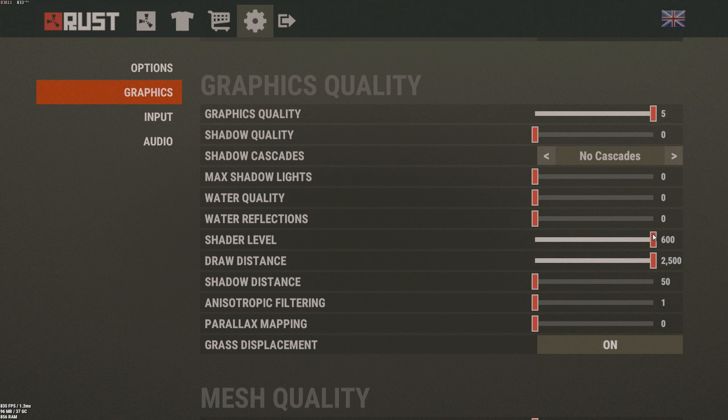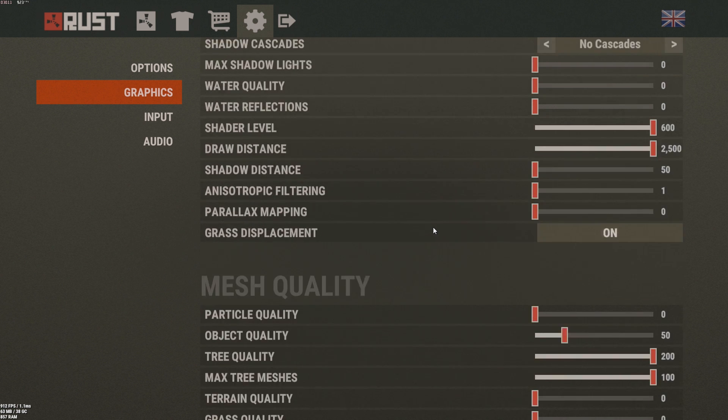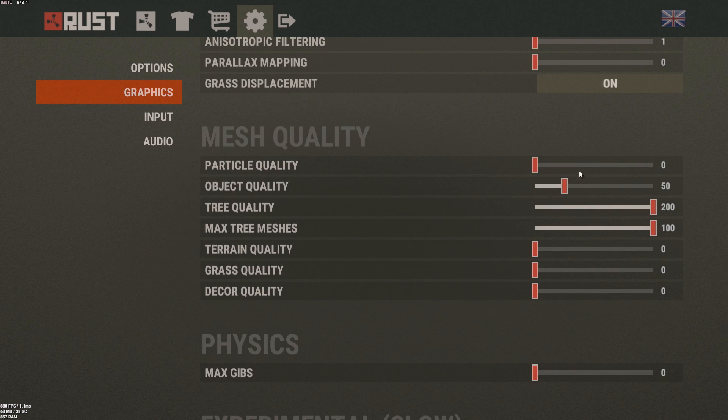Shadow Distance: set that as low as it goes. Parallax Mapping: set to low. Grass Displacement: I turn that on so that when you run over grass and there's a weapon or item, you can find it. Feel free to copy all these settings.